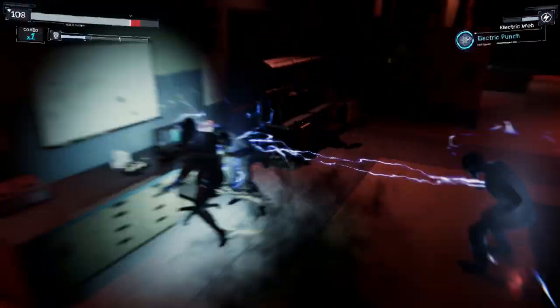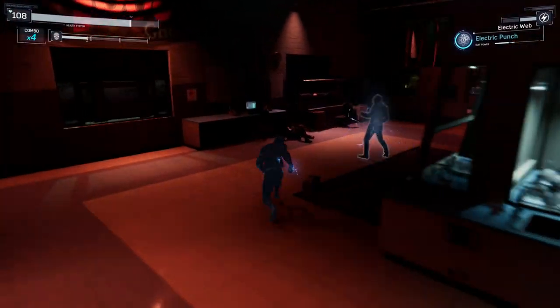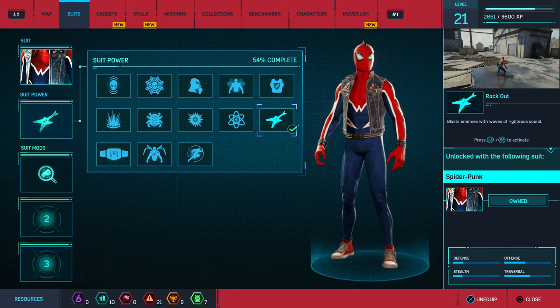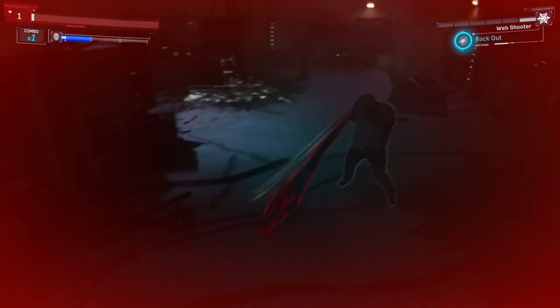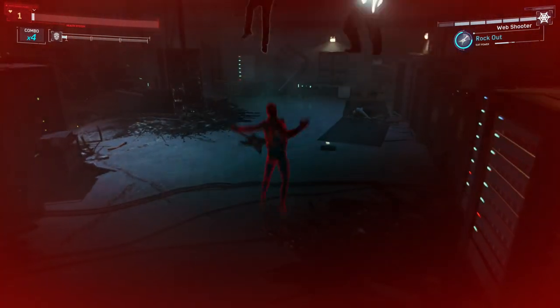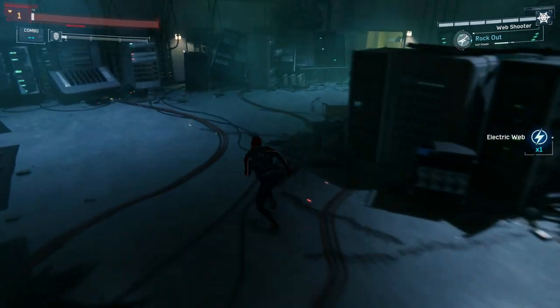The Electrically Insulated Suit comes with the Electric Punch, which should be pretty self-explanatory. The Spider Punk Suit is also one of my favorites, probably in my top 5 suits, and if you pre-ordered the game you should already have this one. But if not, you'll need to be level 16, get two backpack tokens, three crime tokens, and two landmark tokens. It comes with the Rockout power, which blasts enemies away in a pretty wide radius, and it looks pretty cool.